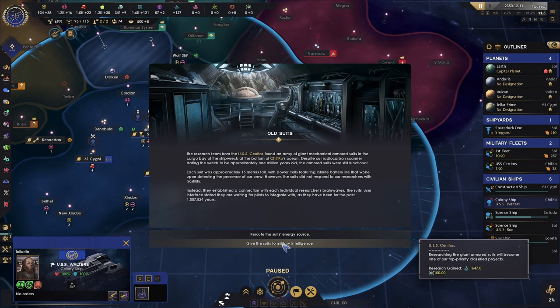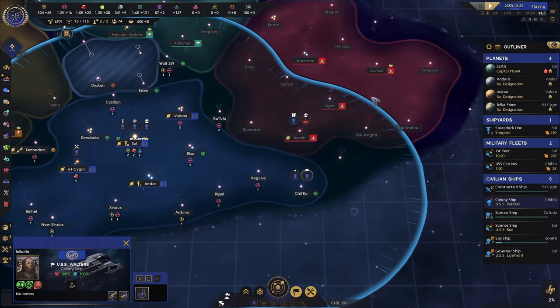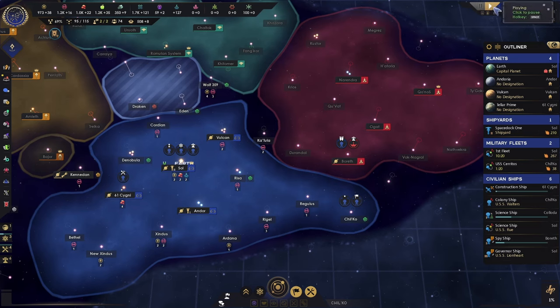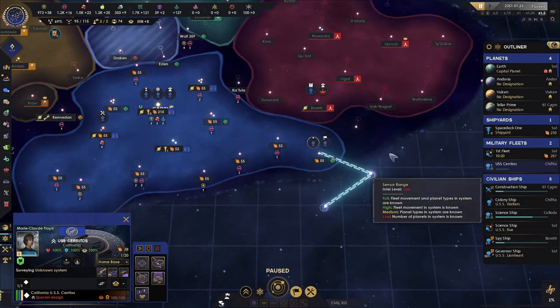I think we're going to go with military — take the research and the nanites. We'll do scientist cap for sure. Since we are science-based, we'll go survey a couple of systems.